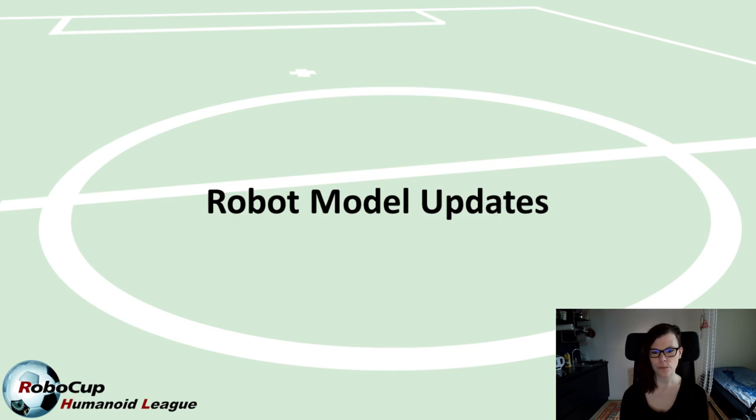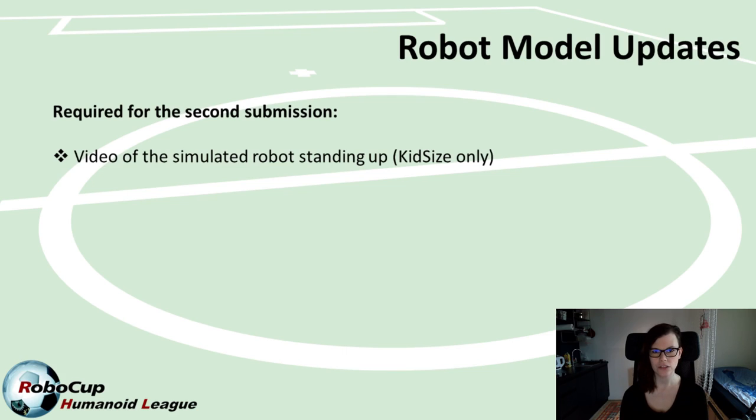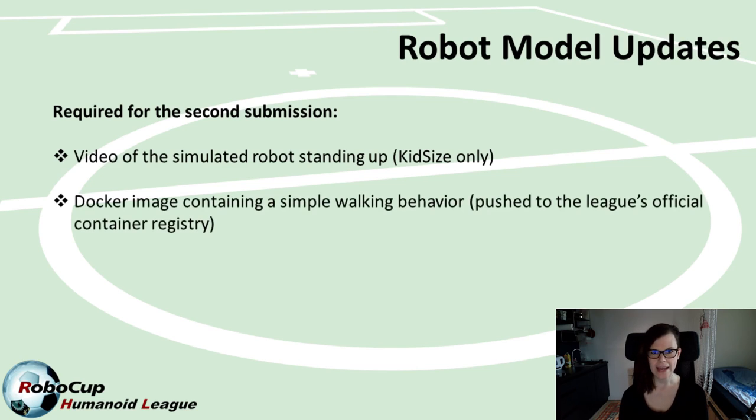First and probably most important this week is that we have an upcoming deadline for the second version of the robot model submission. In addition to the fixes requested by the meta reviewer, you also need to provide one or two additional files. If you're playing in kid size, you're requested to submit a link to a YouTube video showing your simulated robot standing up. Both kid size and adult size need to provide a Docker image with a simple walking behavior of your robot.